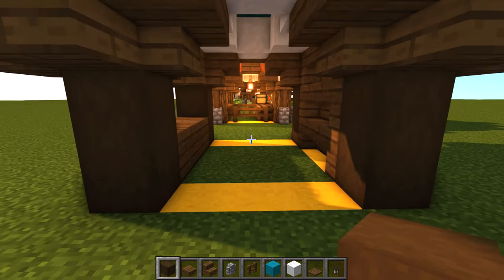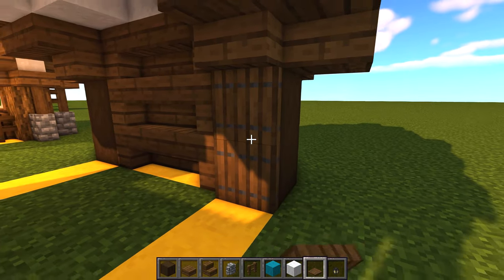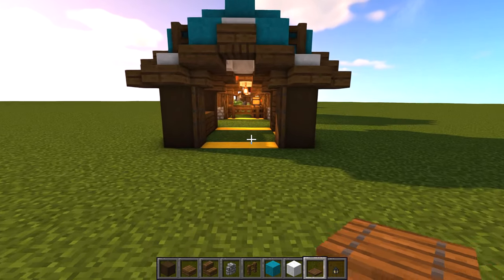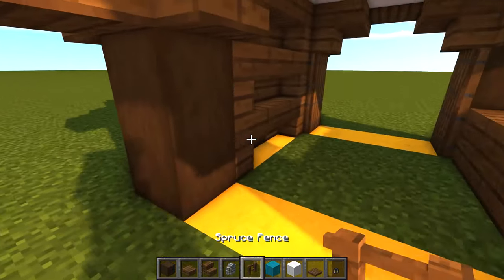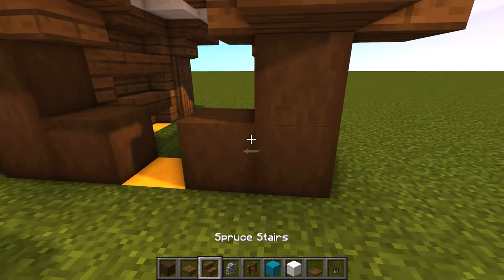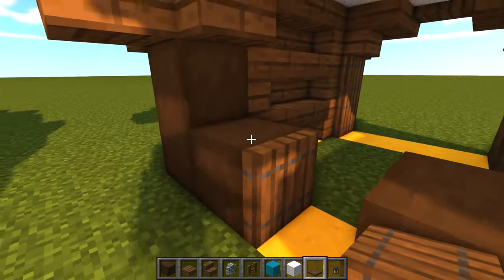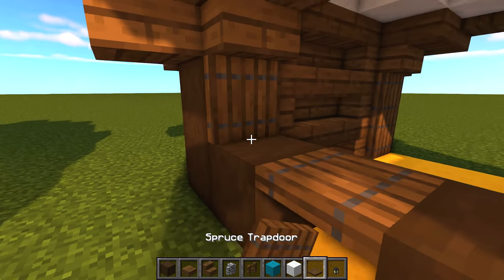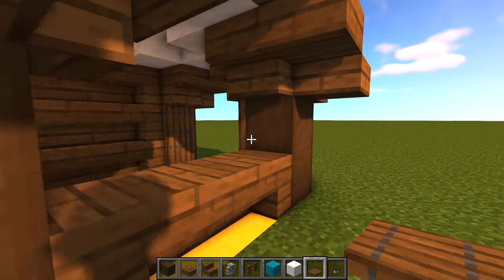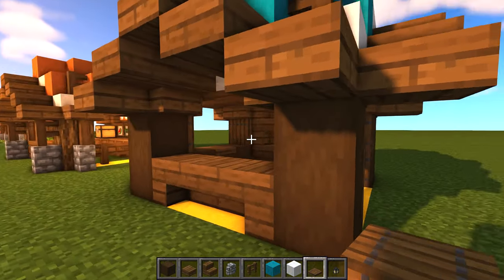There are two different ways you can do an entrance. First you can keep it nice and simple - put some trapdoors here and here, trapdoors here and here, and one in the center if you wanted, and leave it at that. On the other side I'll show you another option which I think is quite cool as well: put two of our strip blocks here, put a trapdoor in the center which we can flip up and down to get in and out, and then go ahead and put trapdoors on the sides. There are so many different variations you can do for entrances at the sides of these tents.